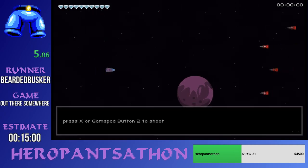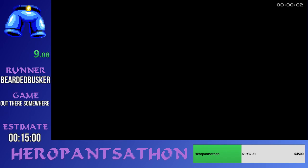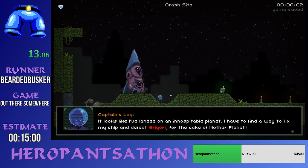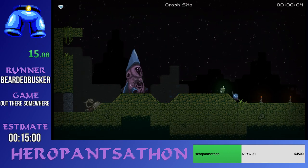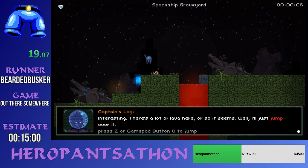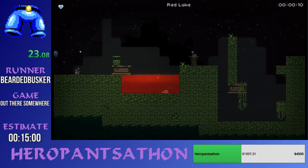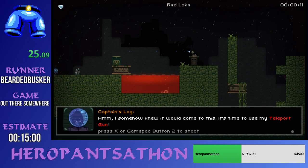Thank you all for coming to this run. My name is Bearded Musker and this is Out There Somewhere, which is a little 2D platformer game. It's kind of like a 2D port of Portal. You're going to see here I've got this teleport gun. In all collectibles, I'm going to be getting some things called abandoned cores to upgrade my spaceship, as well as some ancient alien artifacts to give myself hit points on my journey to find my arch nemesis, Gregory.